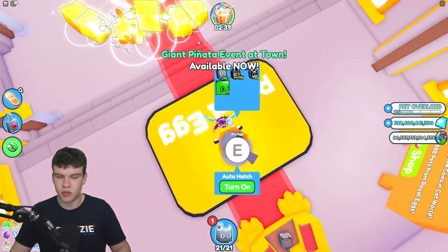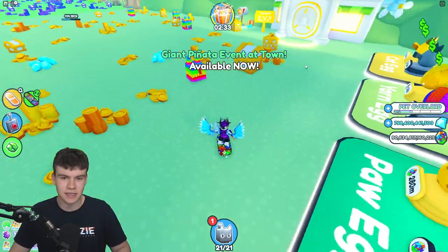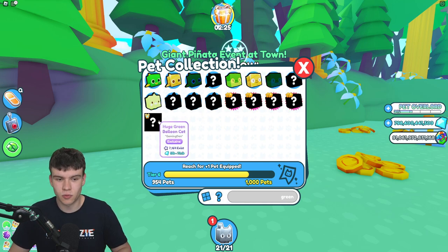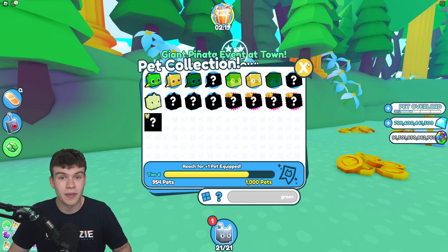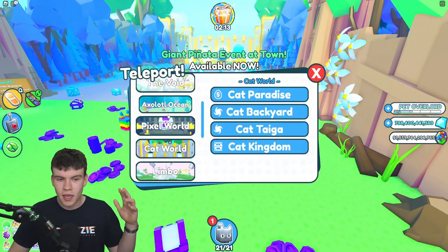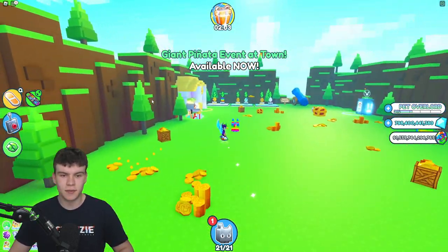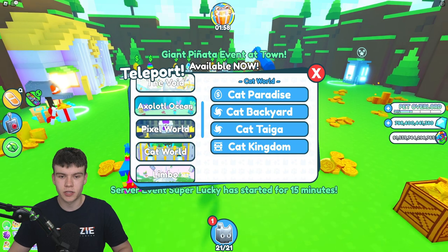This huge pet is the Huge Green Balloon Cat. Currently about 7,100 of these exist, so not too many but not impossible either. It's got a pretty decent value for a normal version, and if you're lucky enough to get a gold or rainbow, it could be even better. This is the earliest huge pet in the game, so if you can't afford the Cartoon Coin areas, this is a great one to hatch.